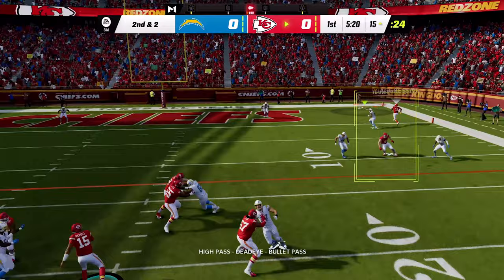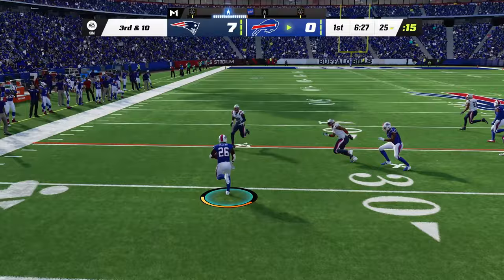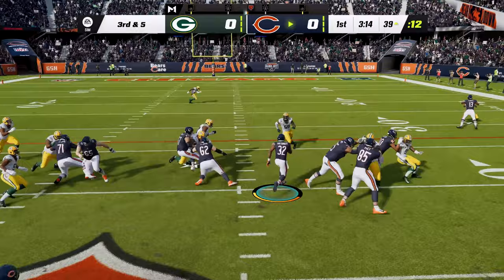Hit Everything also introduces a new stand-up tackle mechanic that gives you the ability to control the result of two-man tackles. A defender can hold up the ball carrier in an effort to buy time for a teammate to move in and make a play on the ball, or the ball carrier can break the tackle to gain extra yards. All of this creates a more authentic gameplay environment where you're actually playing to the very end of every play.